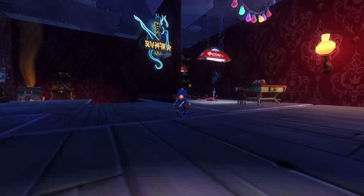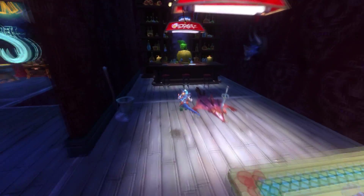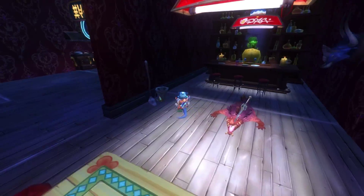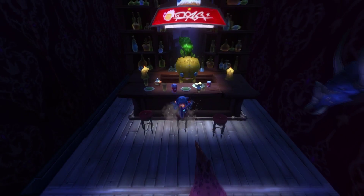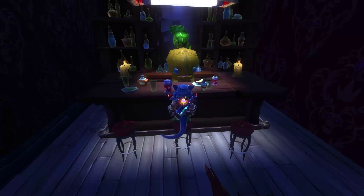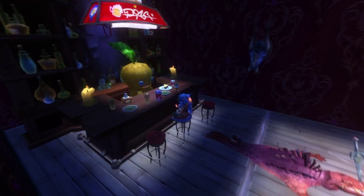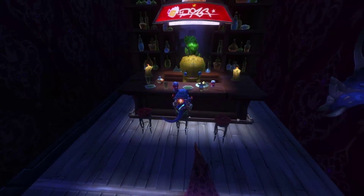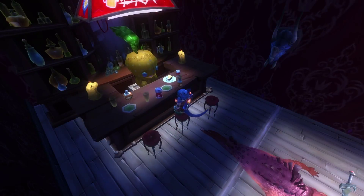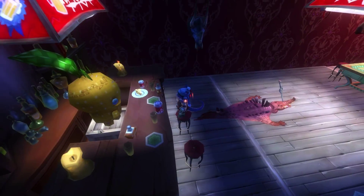And here's the bar. Gotta have a dartboard, and a mop and bucket of course in case somebody pukes — they drink too much. I've got a very happy bartender here. Yeah, he looks really happy; he probably enjoys his job — maybe too much, maybe takes a few sips here and there. He's standing on a crate because he wasn't tall enough, so we had to put him on a crate.